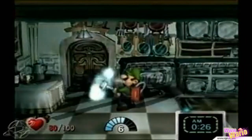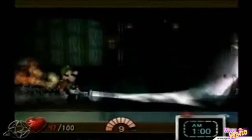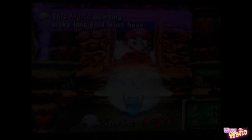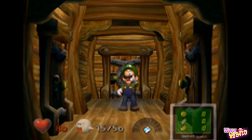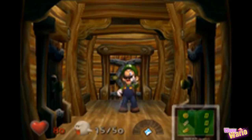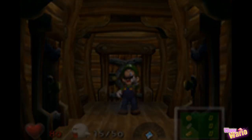In Luigi's Mansion, you would turn on the lights in a room as you cleared it of ghosts. The hallways in the mansion would only light up when you defeated the main ghost of the area. The final hallway in the game, however, doesn't have any final area boss, since the boss after it is King Boo. Therefore, the light in this final hallway will never light up in the game. Using an Action Replay, we can actually turn on the lights in this room, meaning there may have been a boss planned before King Boo.